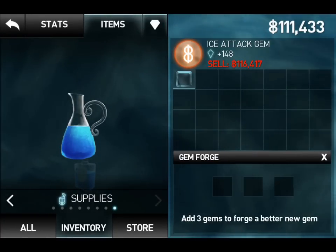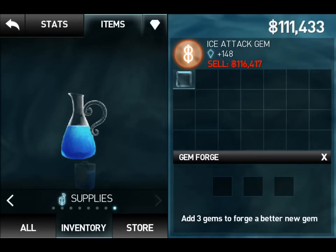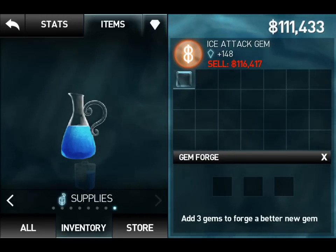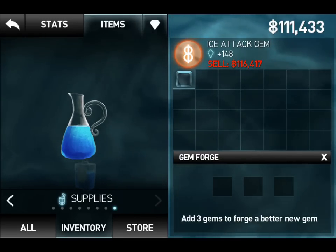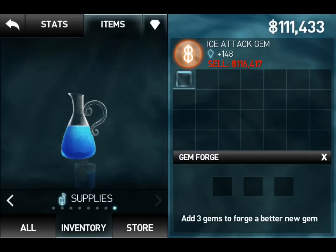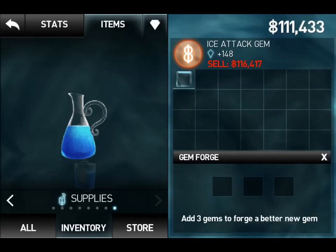Now you have a new gem that is hopefully worth more. What you do is then get three more lesser gems than the first one you made, and do that until you have three good forged gems, then forge those to make an epic one. I kept doing that while playing and I made more than a million dollars.